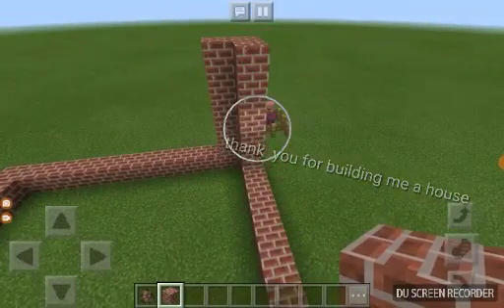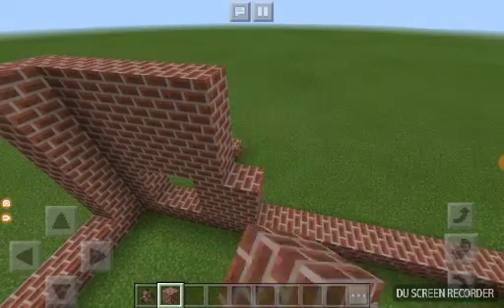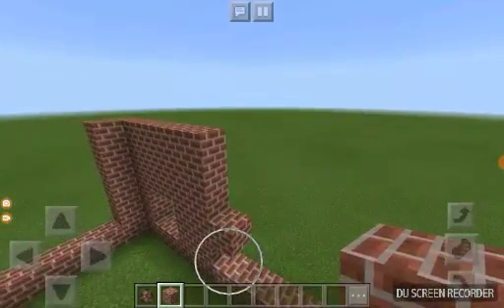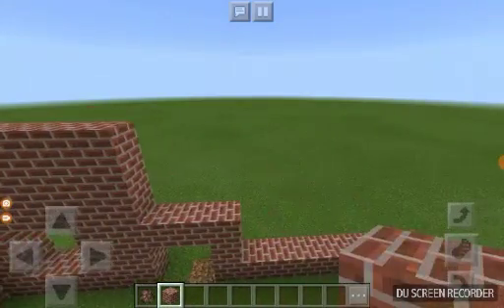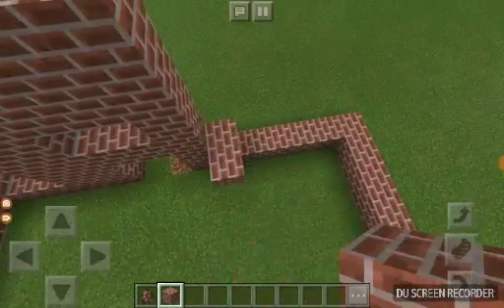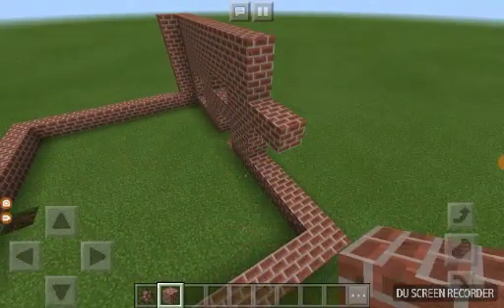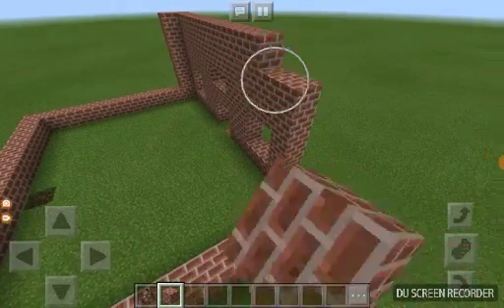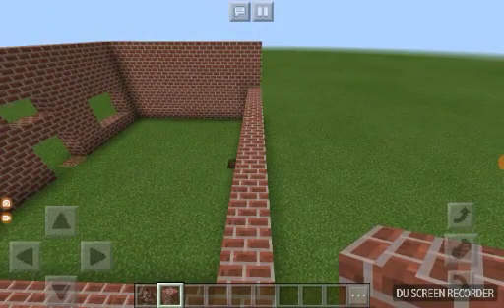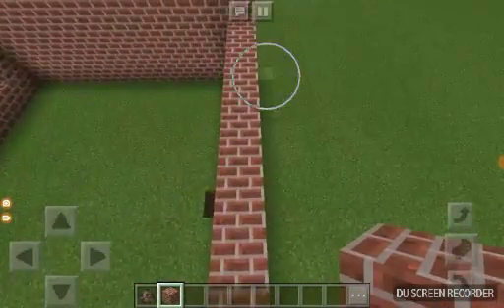Let's just start making his house — a really good Minecraft house. While the open spots are, I'm going to either put a window or a door. Most of them I'm going to put windows. Hopefully Mr. Villager likes the house.